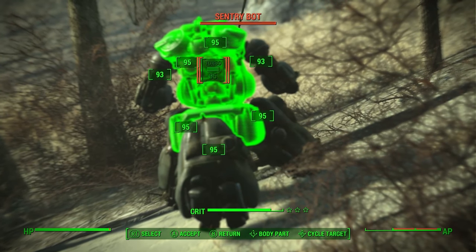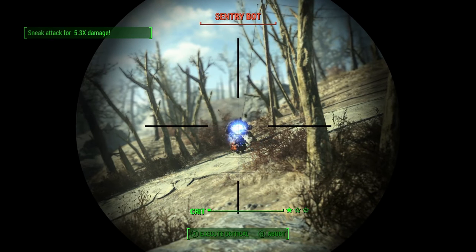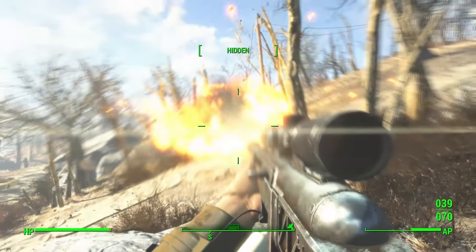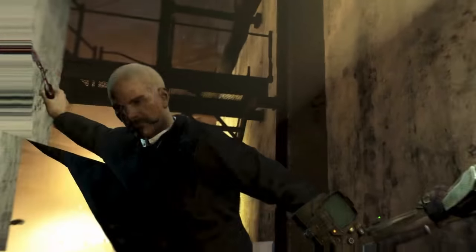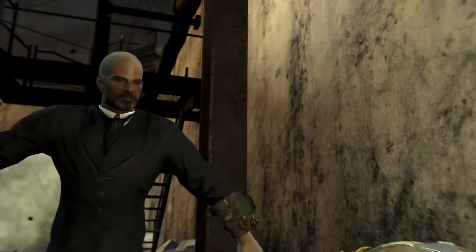If you've played enough of Fallout 4 to try out some of the stealth-related perks in the agility statline, you'll know just how ridiculously powerful stealth characters are. There is nothing more deadly in the Commonwealth than landing that perfect sneak attack with all of the multipliers active. Getting a one-hit kill is usually a guarantee when you pull it off, and boy is it satisfying.